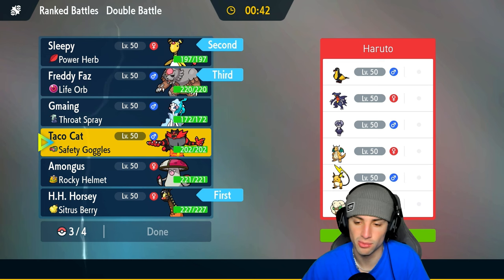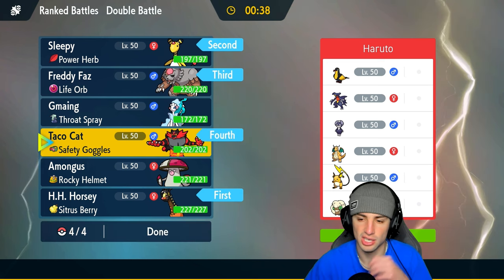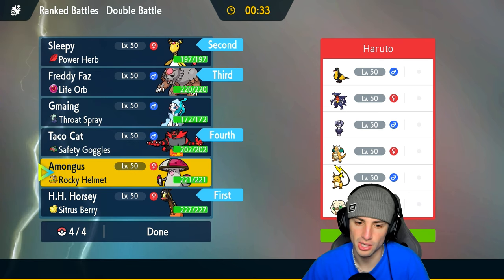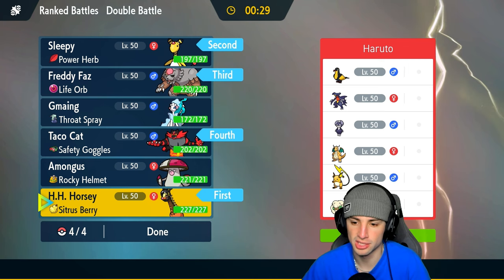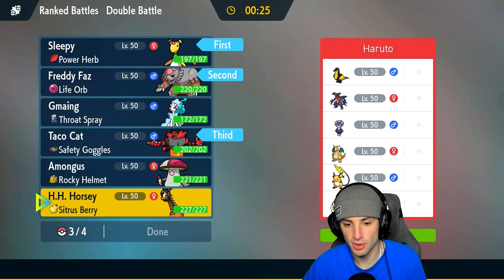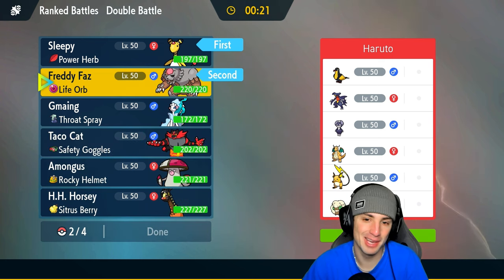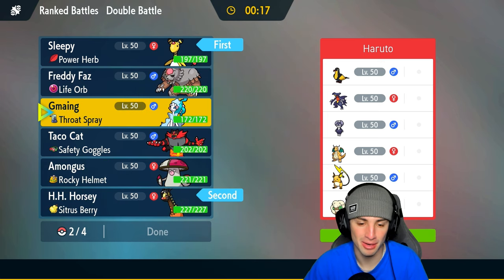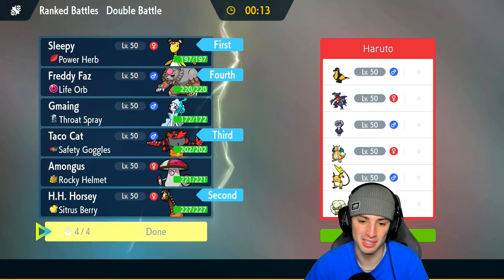They have a few physical attackers — especially Garchomp, which could have Clear Amulet, and there could also be Competitive on Kilowattrel. But I like having a dark typing and Fake Out; it's just really good especially against Indeedee. I accidentally hit Withdraw instead of Done, so I had to revert everything and re-enter the team — so annoying when that happens. We've got Ampharos and Frigoraf for the lead, and we're ready to roll.